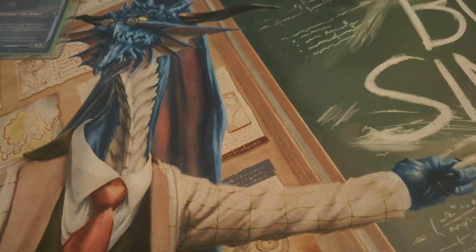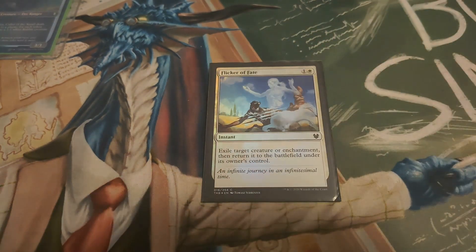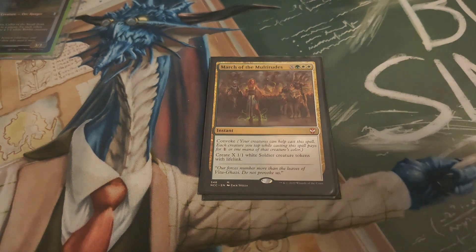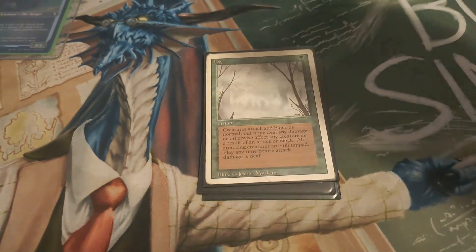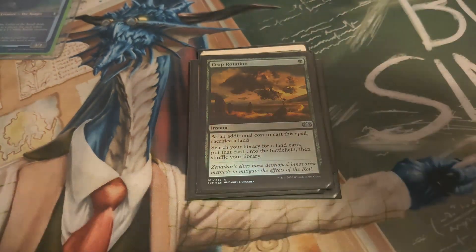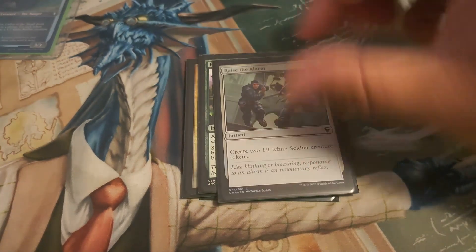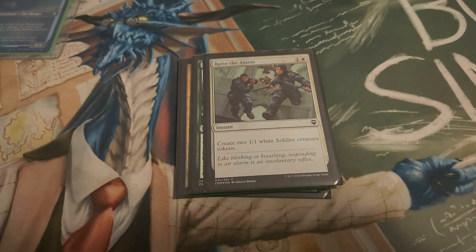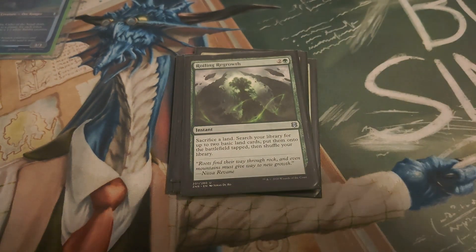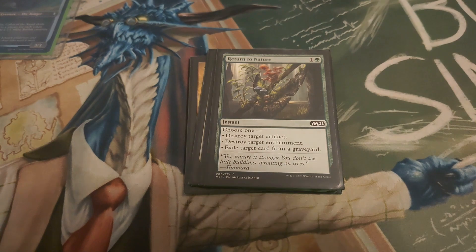For instants we have: Flicker of Fate, March of the Multitudes to make more tokens, Fog, Blacksmith's Skill, Crop Rotation because we want lands, Harrow to find more lands, Raise the Alarm to make more tokens, Roiling Regrowth to find more lands, and Return to Nature — never a bad card to have.